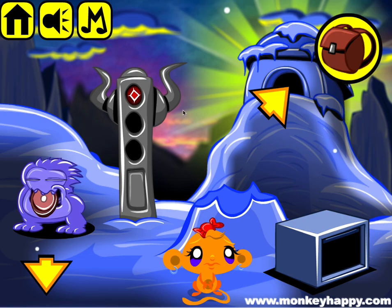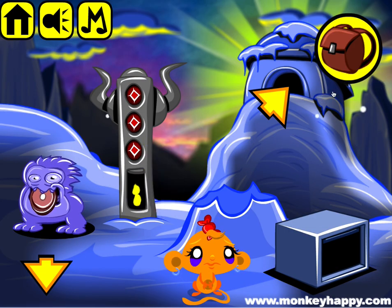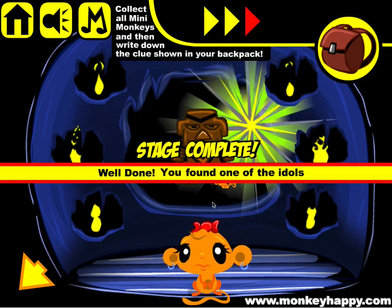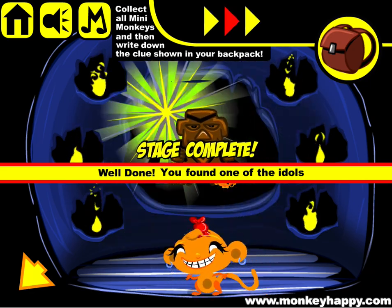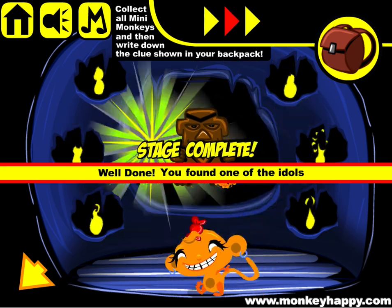Now we go to 731 and stick all our gems in. We get a little fire there, so we light the candle, and once we put the candle in we light all these fires. And that's how you complete monkeyhappy.com stage 456. I hope you guys enjoyed it - thanks very much for playing, I hope to see you next time.